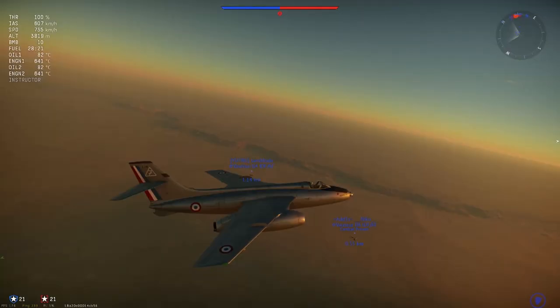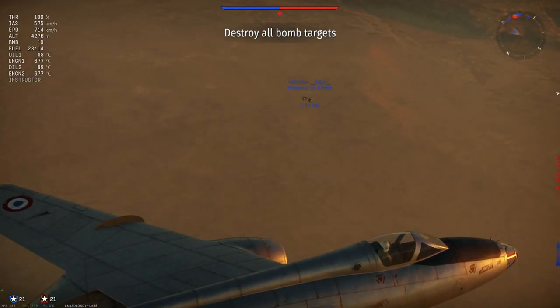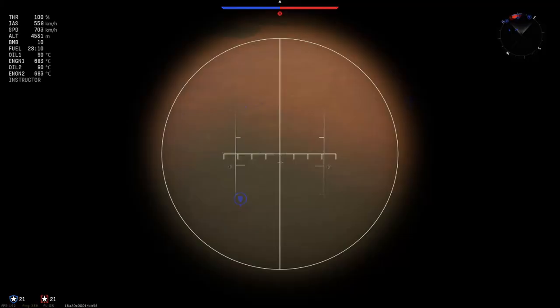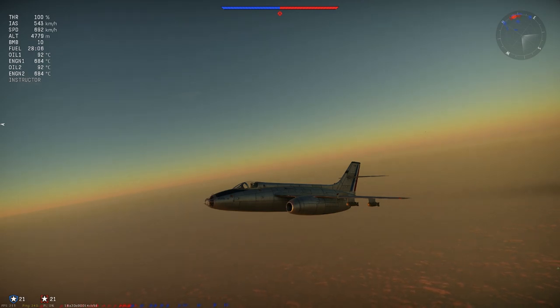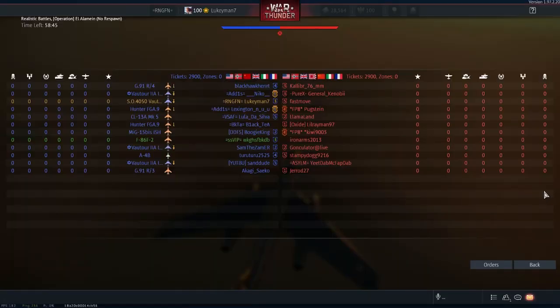Okay, here we go. We are on El Alamein. It looks like 9.7 max, so we've got FGAs. As you can see, the Mark IIA Israeli premium Vautours have to dive because they don't have a bomb site, whereas I do. I think overall that'll make this one my more favourite Vautour, because you don't have to blindly rush in — whereas with the others you do.